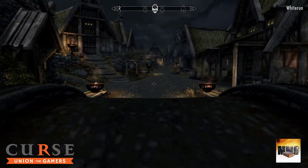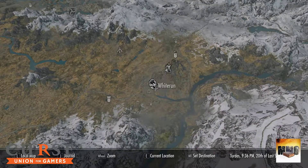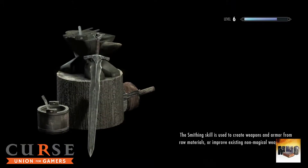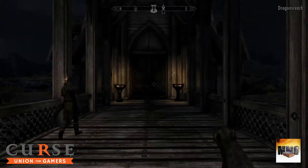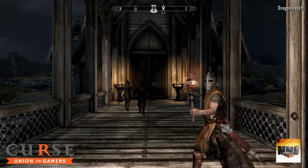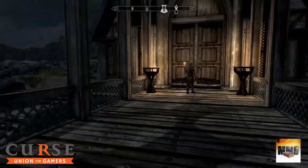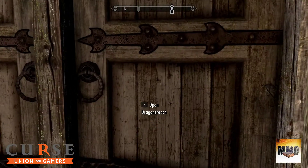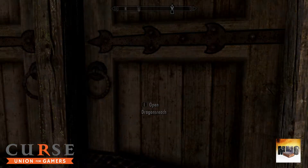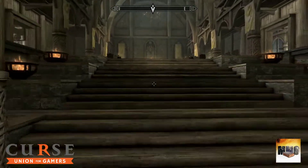I decided to walk at first, but actually you can fast travel now to Dragonsreach. Do you hear that? Those voices are the Graybeards — I'll show you what I mean in the next episode. Also, remember we have this little dog following us that we found in the last episode.